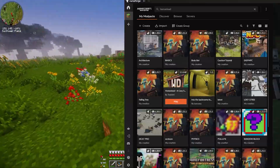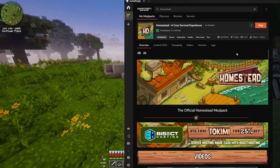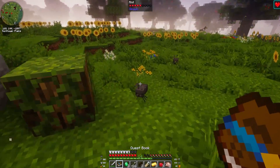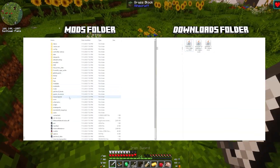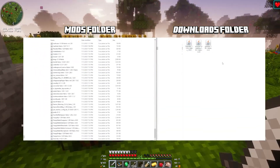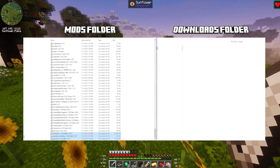Now what we need to do is basically check the installation on Curseforge. Hit the Meatballs menu, open the folders, and you will get a selection of folders. The mods folder and the downloads folder — go to your mods folder with all 350 in. In your downloads folder, just copy those and paste them in. Now it's got 353 mods, which is insane.